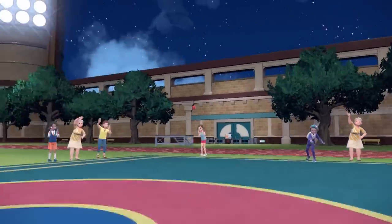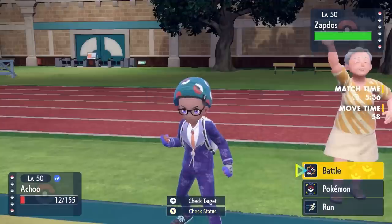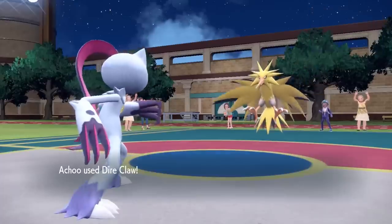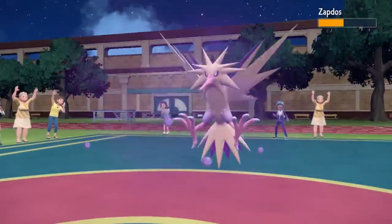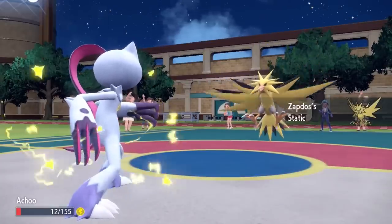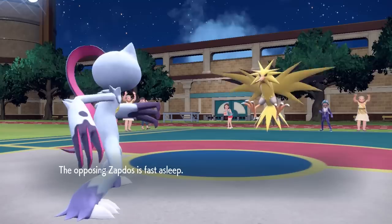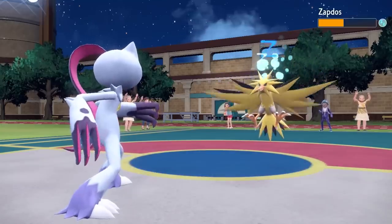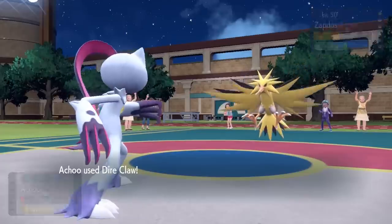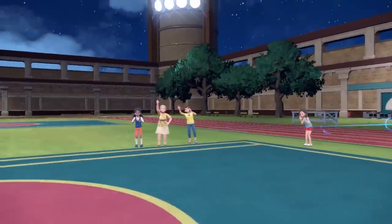They decide to go into Zapdos. All I really need to do is get some chip on this thing, and the best way is with Sneasler's signature move Dire Claw. The kicker with Dire Claw is that there's a pretty good chance to inflict a status condition. I go for the claw, knock it down below half, and put it to sleep. That is truly the best case scenario — I literally just put him to sleep with the claw. I do activate Static in the process, so there's hella interactions going on.